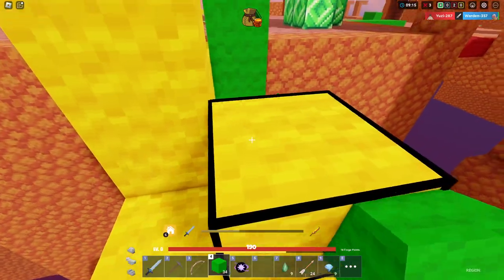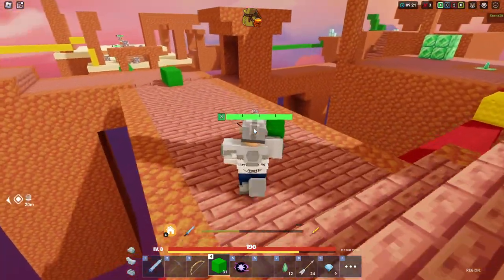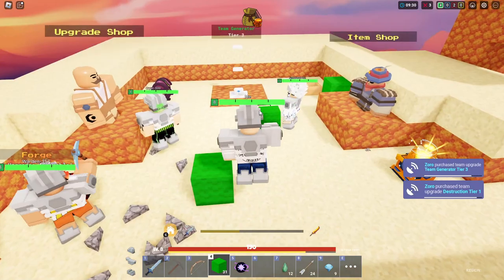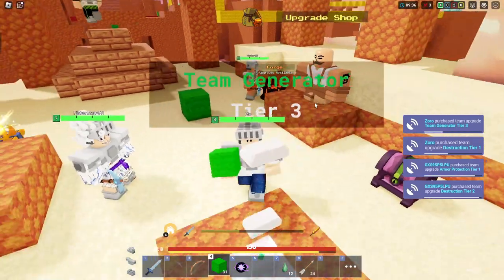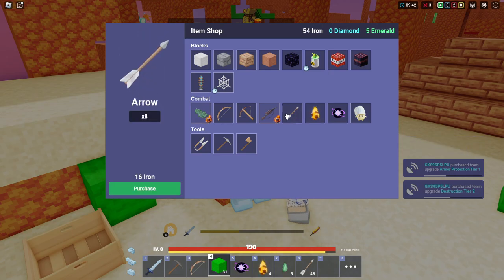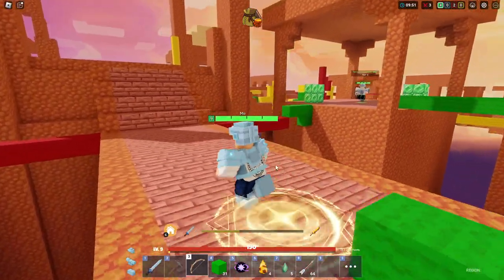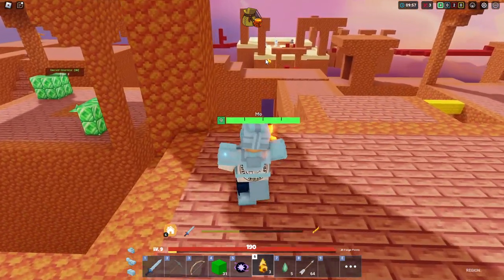Wait — they don't even have a bed either! I think we just won this game super easily. It's now a 4v2 and they somehow have to take out our bed. I completely forgot that they don't have a bed. I think my teammate got it — my team's insane! Let's go! We now have 10 diamonds. Let's buy ourselves some upgrades. I have 370 iron right now and a bunch of forge points to spend as well.